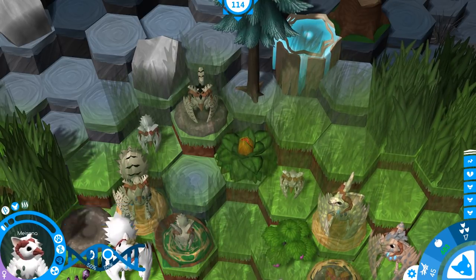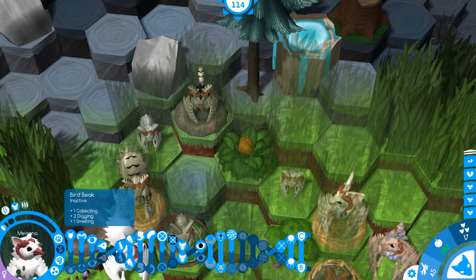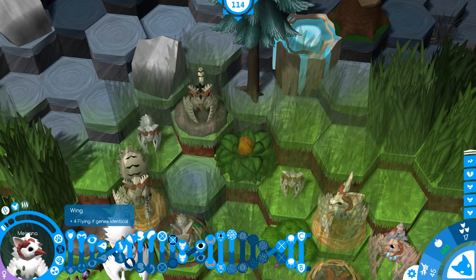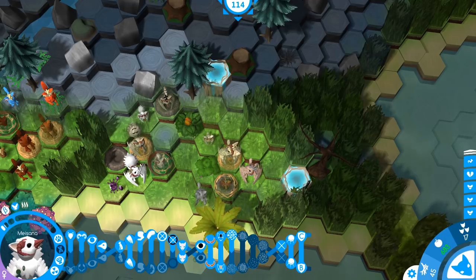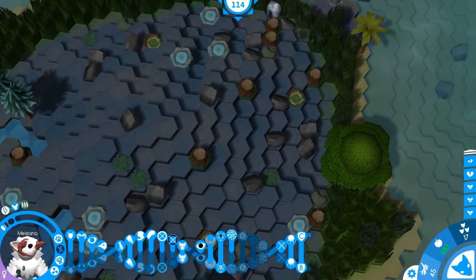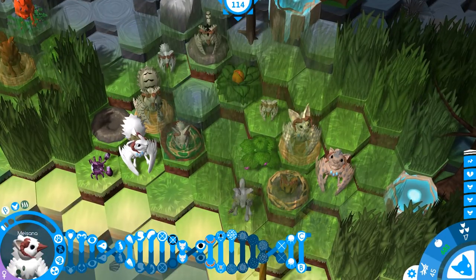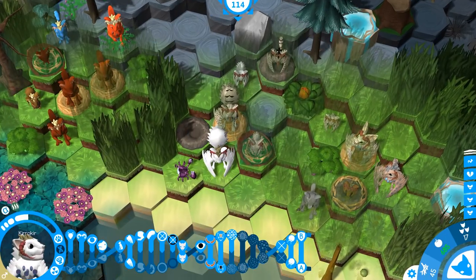If we look at Maisana, she will have the venomous from the scorpion tail once we breed that in. She'll have the bird beak which gives her collecting, so if she has to she can collect. She can also dig, she can fly to get around, and she'll be able to hunt fairly well because she'll have quite a bit of strength eventually. It might be possible to station a bunch of creatures on these different stumps and have them fly around from there.